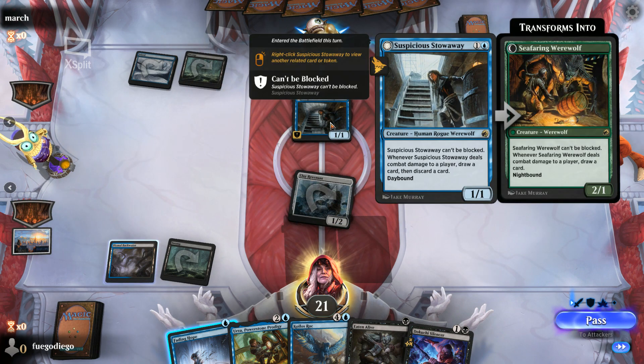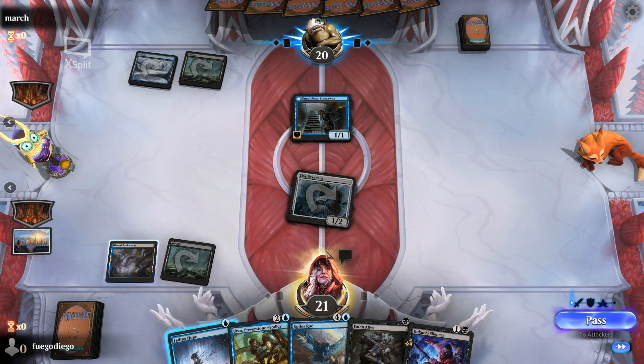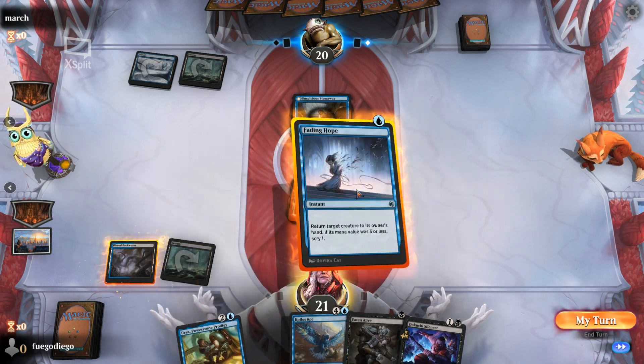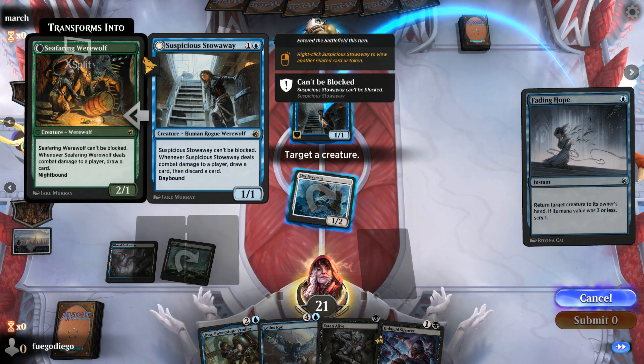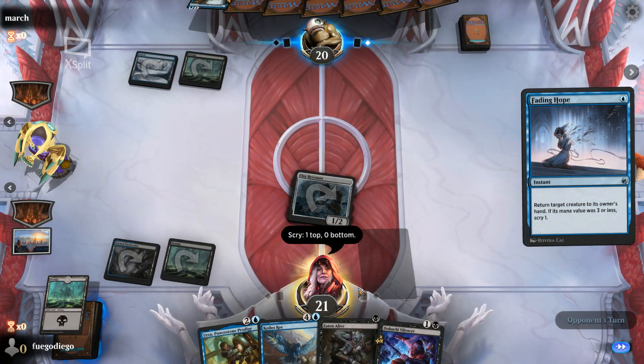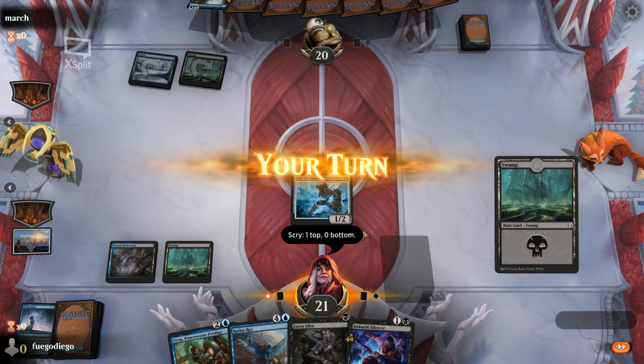We're very much draw-card limited as to what we can do, based on what was in the collection. Fading Hope — yeah, I do actually want to draw another land, so that's fine.